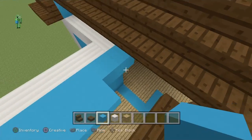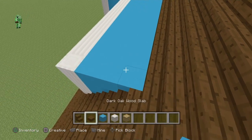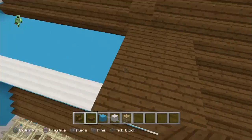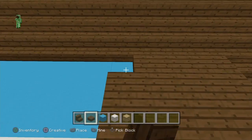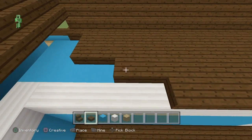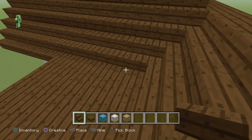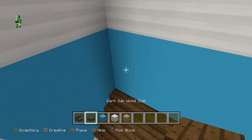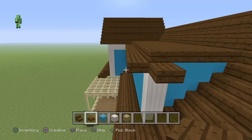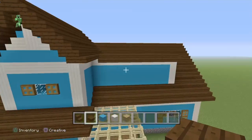If this ends up being the ceiling we'll have to change it to oak, but for now it's just light blue concrete. Then grab the dark oak wood slabs and place them on top. Once completed, on that edge, connect the stairs — they should perfectly line up. Then grab dark oak wood slabs and place them all the way around.